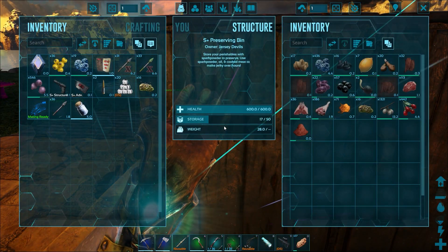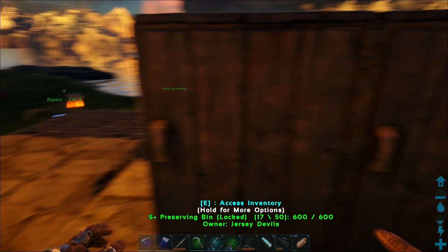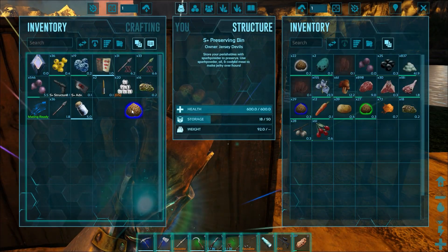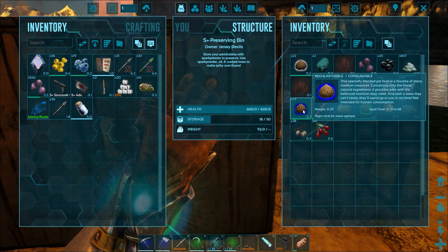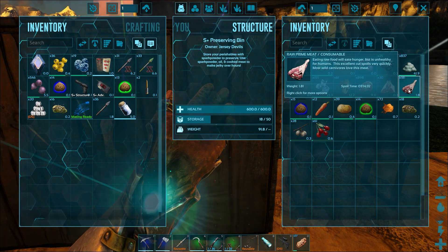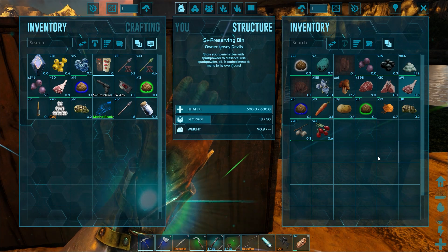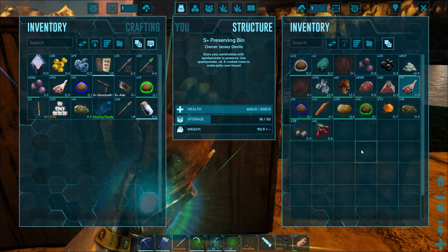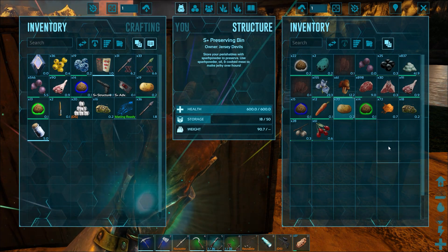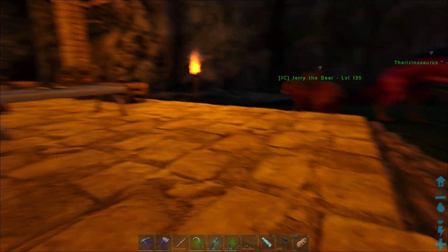We need meat and we need to find some apex dinos to tame. I'm going to take about half of the mutton — we're running really low on mutton — and take 90 prime meats. I think that should get us where we need to be. I'm going to take some veggies just in case; you never know what you're going to find out there, you need to be prepared.